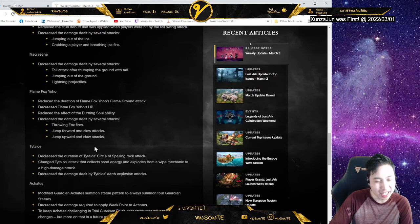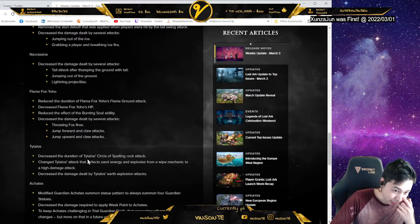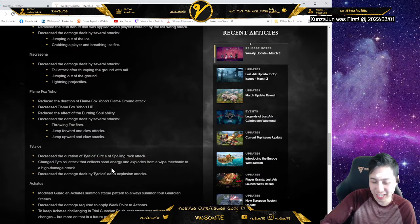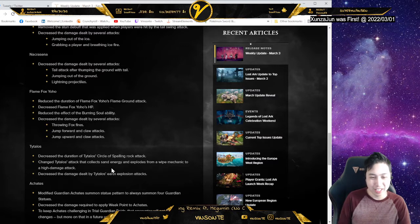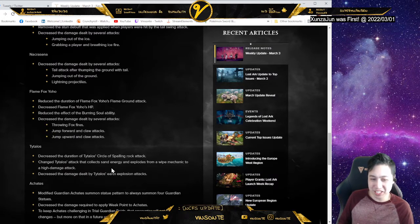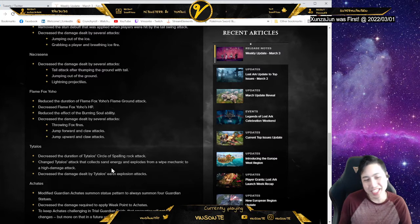So this one I believe is the lion that doesn't have wings — this is the one with wings, the holy one, and this is like the more earth one. Decrease the duration of the rock attack — that's not so bad. This one though, maybe they need to change it to make it more apparent that you need to be petrified to actually dodge. He's going to summon sandstorms and charge, and you actually need to be petrified otherwise you get wiped. I feel like they should just make it more obvious that you need to be petrified, or increase the time you need to get petrified — that would have been a better change. I assume if you didn't get petrified you get wiped — that's kind of your fault, and then you learn.